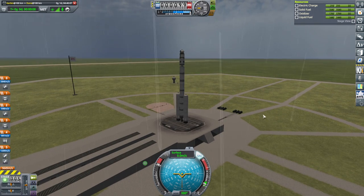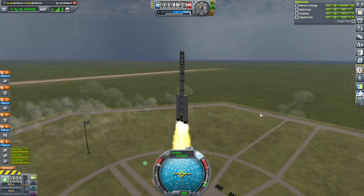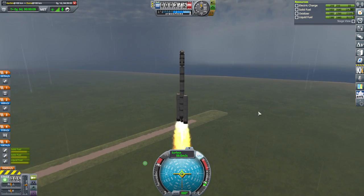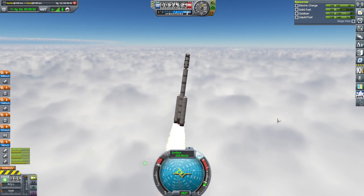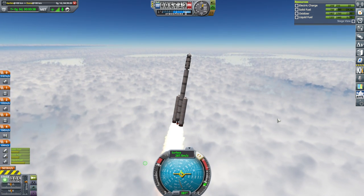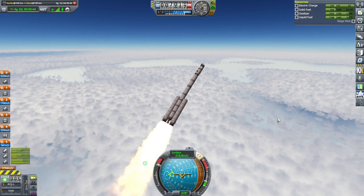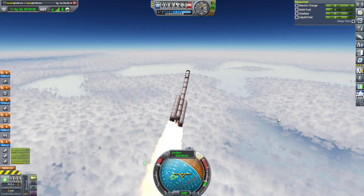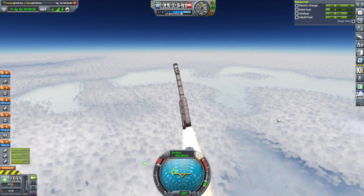Throttle up, SAS is on, and launch. Off we go. I'm not going to turn quickly because we want to keep comms with the space center — not to mention not flipping would be nice. We don't need to put anything into inclined orbits unless they tell us. Well, we're going into an inclined orbit right now, but that was not my intention.